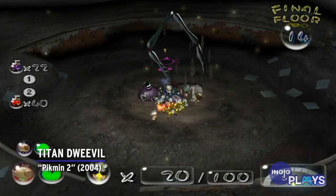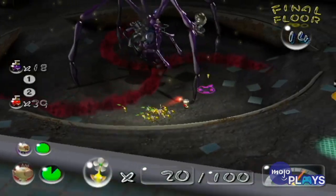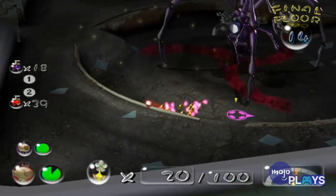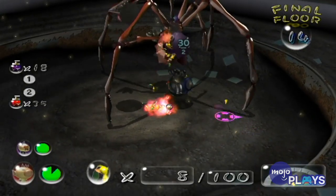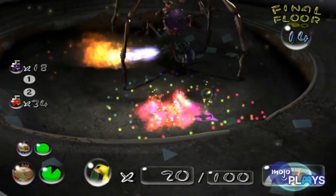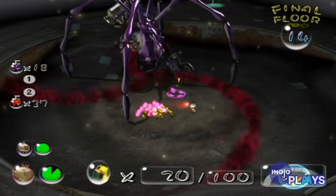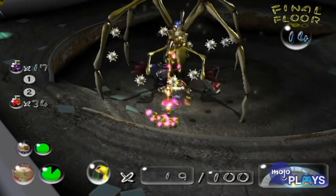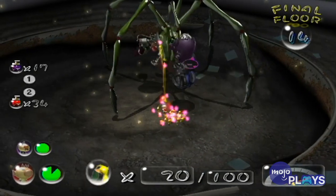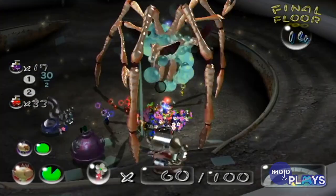Titan Dweevil. We have seen so many vicious creatures pop up in Pikmin 2, but at the end of the day, no monster has been as devious, as cruel, as devastating as the Titan Dweevil. This mechanical monstrosity wields four weapons that take advantage of the different elements you'll see. It will set fire to your Pikmin, electrocute your Pikmin, make them explode, or even just straight up drown them. It is heavily advised that you bring some ultra spicy and ultra bitter sprays if you want to bring this thing down as quickly as possible. Good luck to you, Captain.